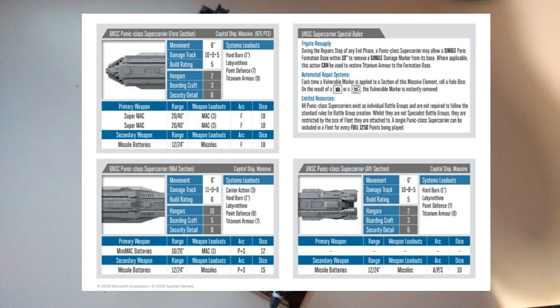But is this the best thing to buy after the starter set? Looking at the stats we can see that a single Punic costs 675 points, which means that it must be an incredibly valuable element, and it certainly is.